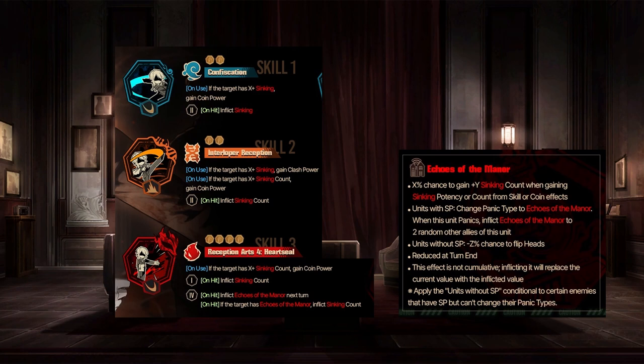Echoes of the Manor works the exact same as the Otis one. Wouldn't be surprised if this only inflicts like two Echoes of the Manor — that would fit the two-star versus three-star thing. She could be decent for syncing with skill four against targets with Echoes of the Manor. It's very chance-based though, because whenever you inflict syncing on an enemy with Echoes of the Manor, they've got a 50% chance to gain an additional syncing count. So it might work out. But it's a four-coin skill three that only has a single syncing count most of the time — not going to be great. It could inflict two syncing count if you're lucky with the 50-50.